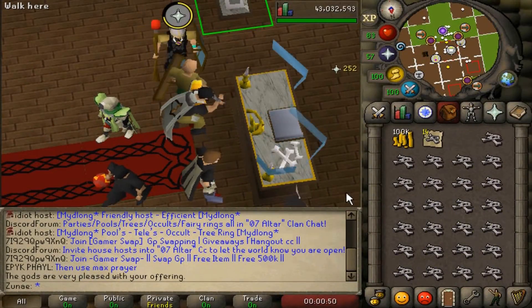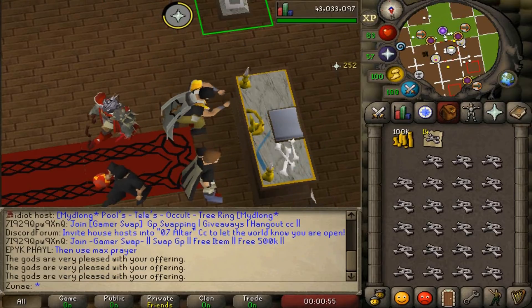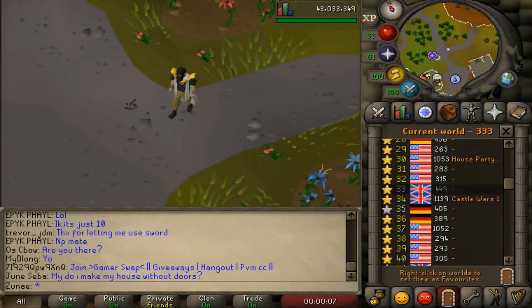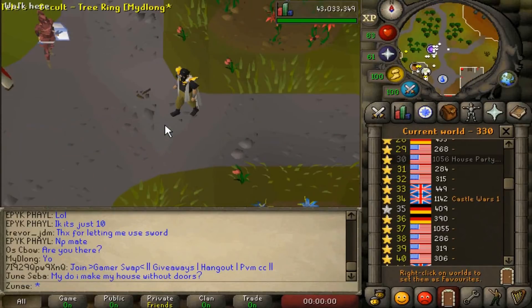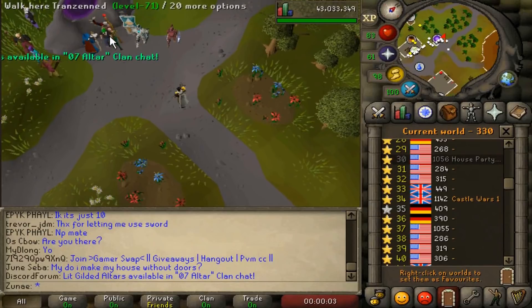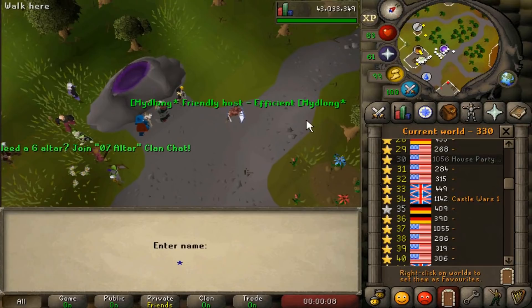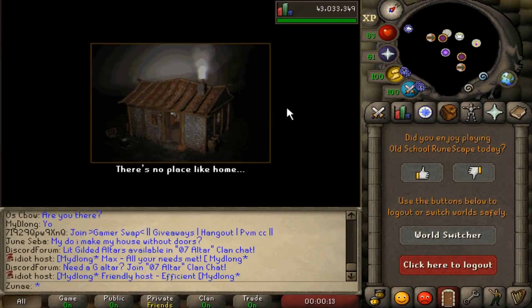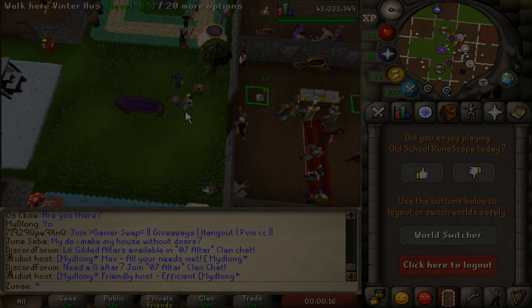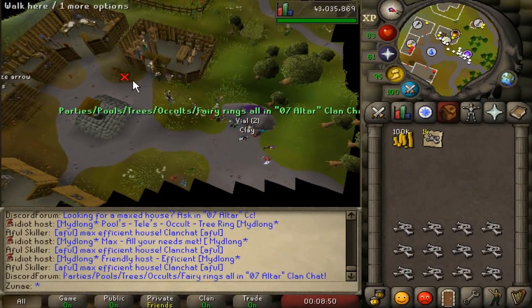You want to train prayer by using dragon bones on a lit gilded altar in a player-owned house. Go to world 30 and make your way to Rimmington. Upon arrival you'll see a large number of people advertising their houses. Right-click on the portal and click the friends house portal option, then type in the name of the person advertising their house. After that you'll use your bones on the altar and get prayer experience. You can use an NPC called Phials outside the Rimmington portal who will unnote your noted bones for a small fee.